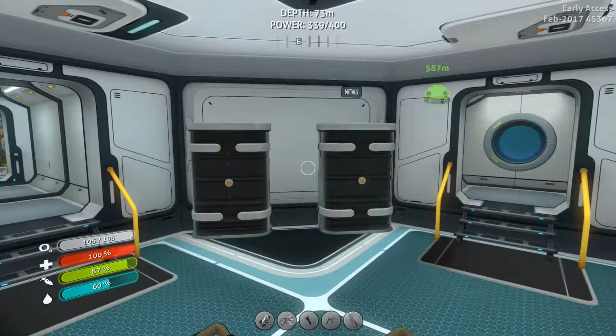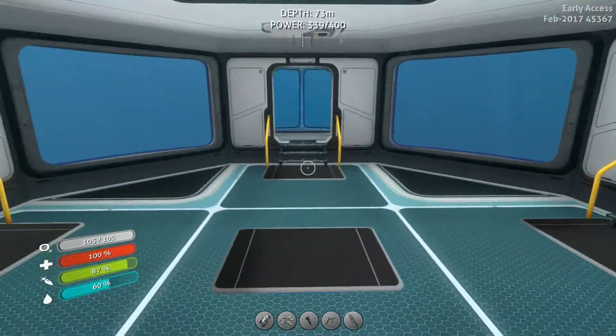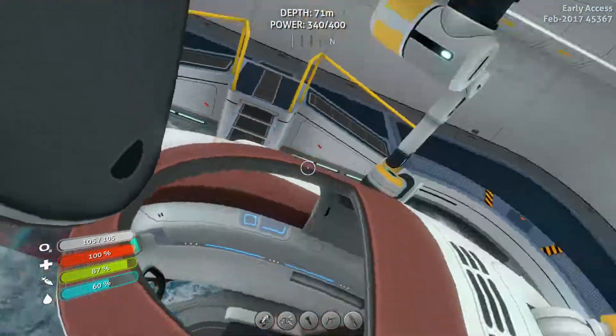So we need to go get some lithium, we need to get a whole bunch of wreckage to bring back and turn into stuff, and basically just look out for other things. Let's take out our slightly upgraded Seamoth and start doing that, shall we?